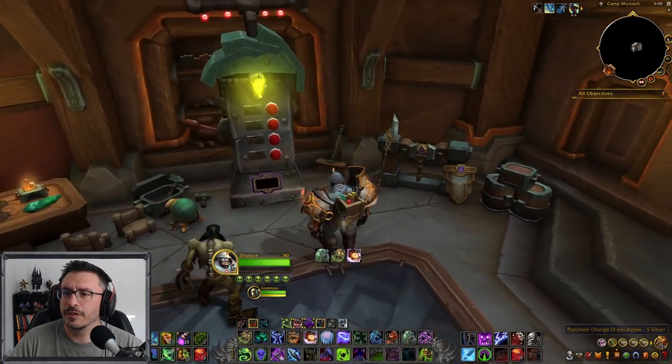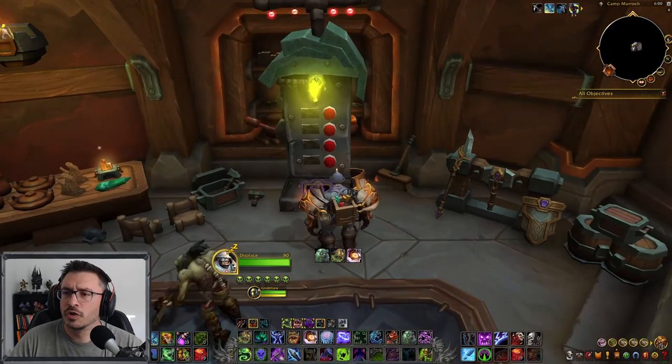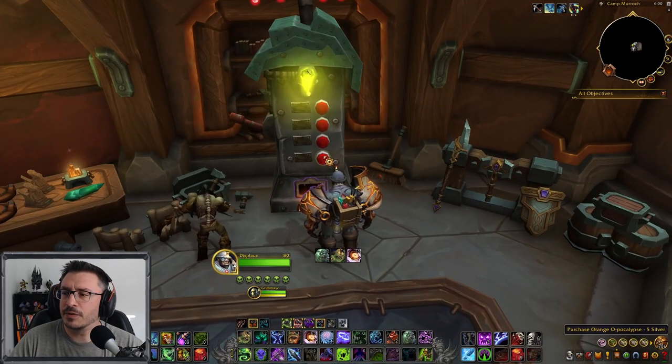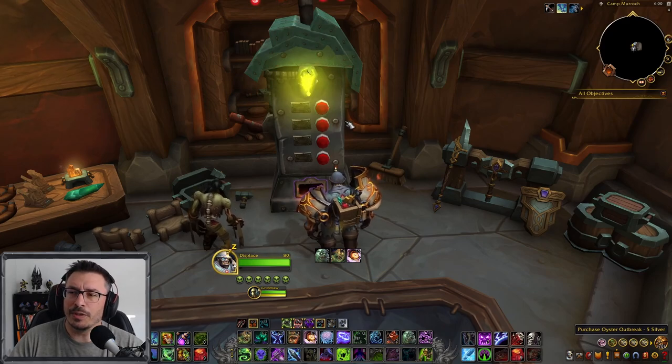There are four different flavors and as you can see here there's a purple outline. So there's orange, blue, blueberry, mango, and oyster. Oyster — gross. So what you're going to want to do is spell the word BOOM with these.